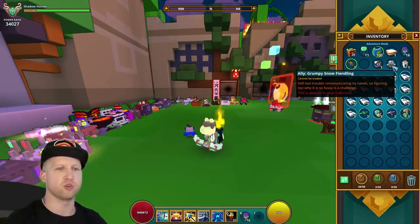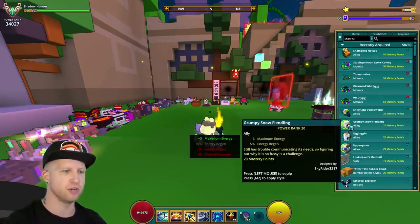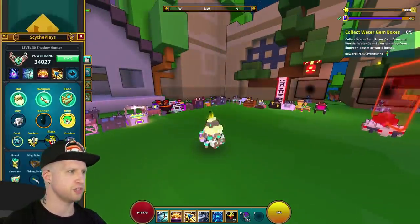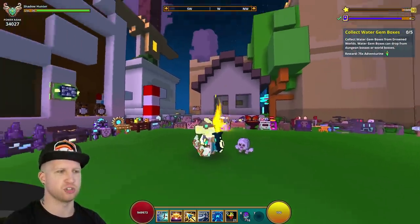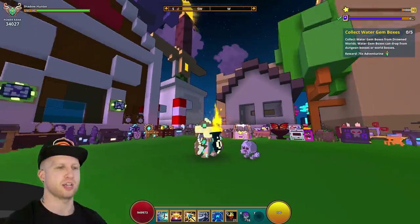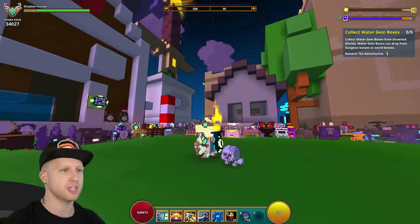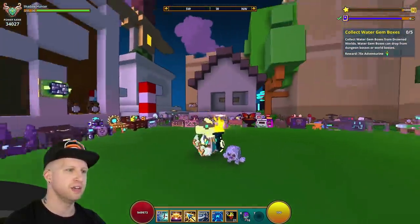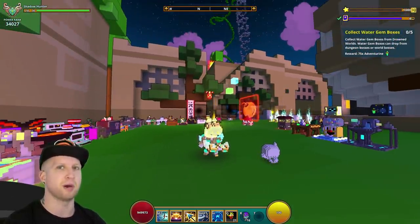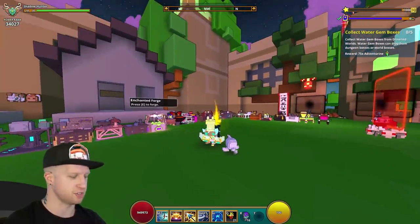Then we've also got the Grumpy Snowy Fiend or whatever. I actually really like this guy — he's so cute. He gives three max energy and 5% energy regen. He's just adorable because he's just one of the Yeti enemies, just their head, but with arms and legs, and he just looks so cute. Give me a cube class please — I want to have a character that looks just like these guys that doesn't have a head, similar to how the Revenant doesn't have a head, but it would make sense because my head would be my body. I really like this guy. I think he looks absolutely adorable.